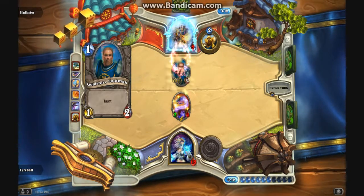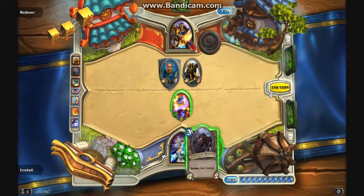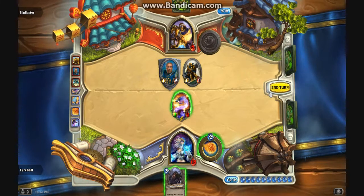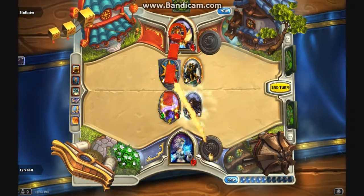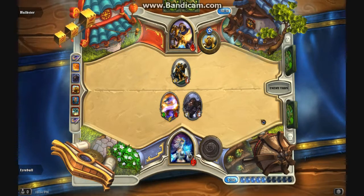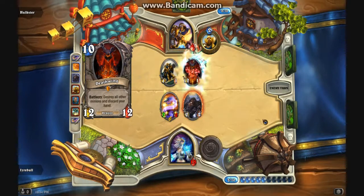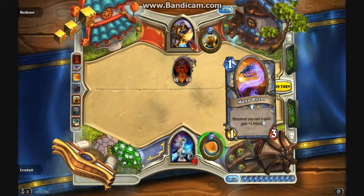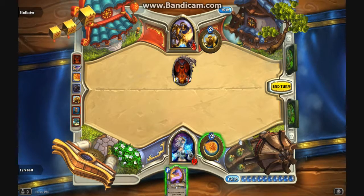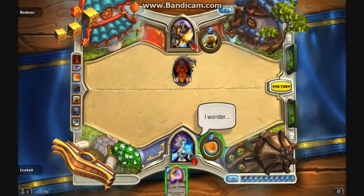Oh! One damage! This was one damage — he drew that card. So bad. No, we can't win, right? Alright. What can you do? Consecration would be a super lucky draw. I could win it. I think he wins! He wins! I can't Fireball him enough and this would just do nothing.